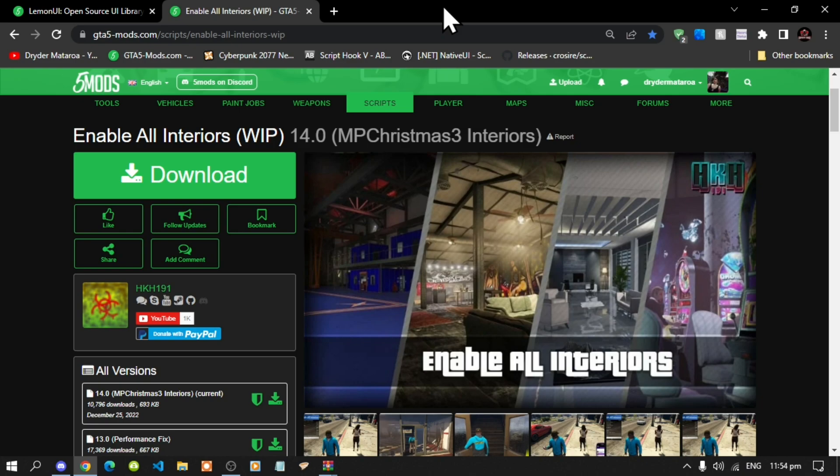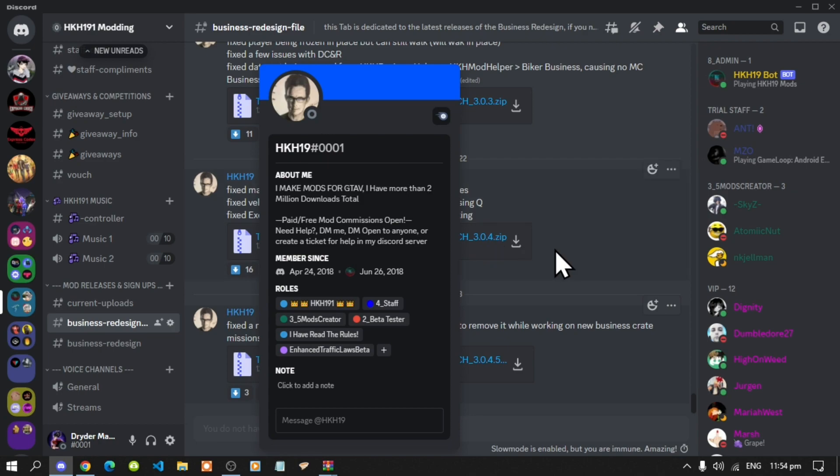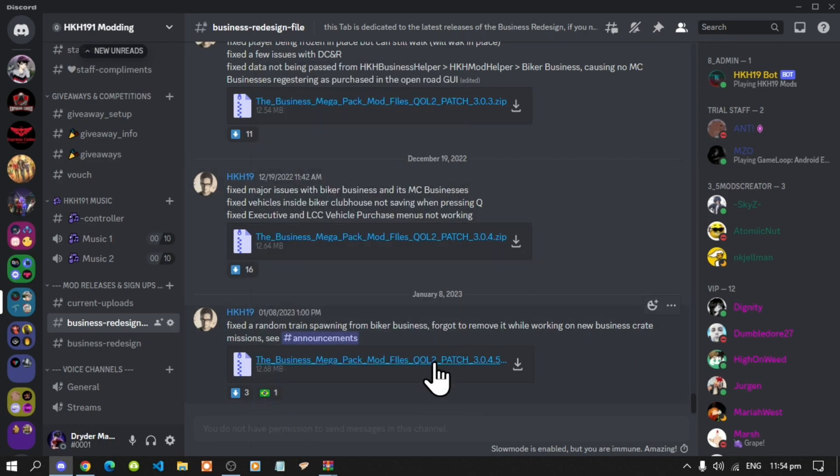Unfortunately the mod is only available inside a Discord server, so make sure that you join the mod owner's Discord server and download it from there. I will leave the link to the Discord server in my description below. Once you are inside the Discord server it will say HK H191 Modding. Go right down to the bottom and you'll see Mod Release and Signups — go to the Business Redesign channel and you will see the mod owner, which is HK H191. Download it from there.